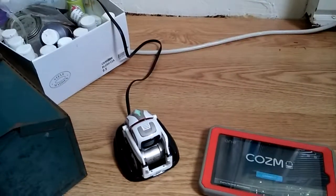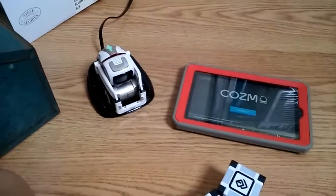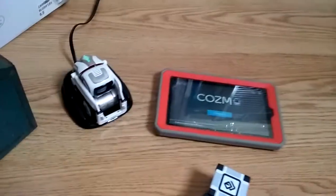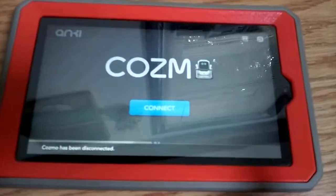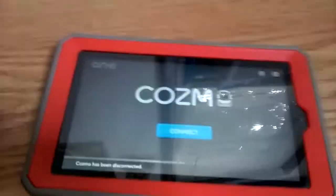You're going to have to get the app for it to run. Basically what this video is, is just me telling you about Cosmo so you can go and get him, because he's cool. All you have to do is get the app — it's on Android, Apple, and the Amazon store.